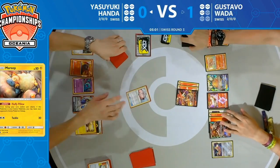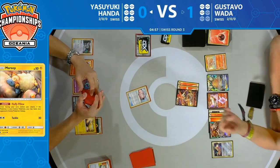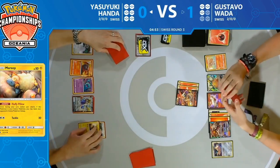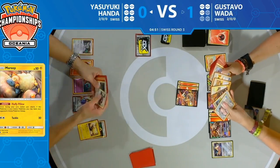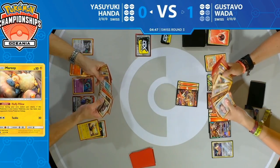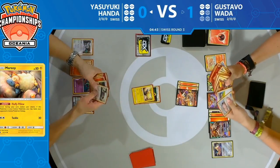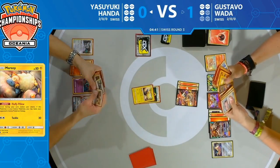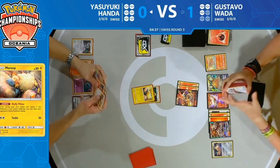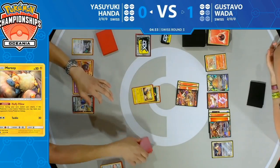It looks like Gustavo is just going to attack with Victini V and take a knockout on that Lillie's Poké Doll — not collecting a prize. The biggest thing here is Wobbuffet has hit the board again after being knocked out around turn two, really shutting off that Victini Prism Star — which is a way for Gustavo to essentially shuffle back 16 cards if he has everything set up.